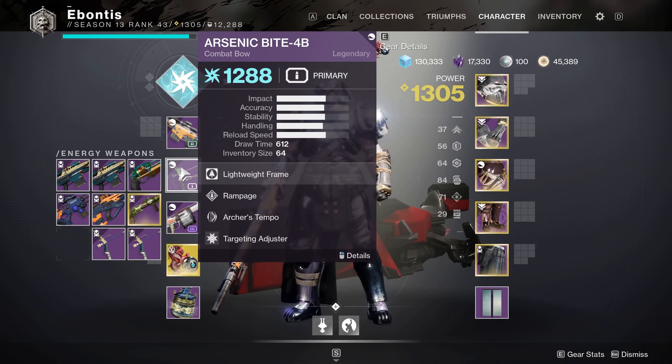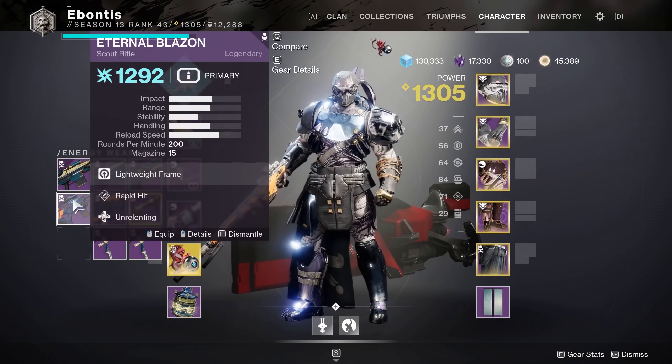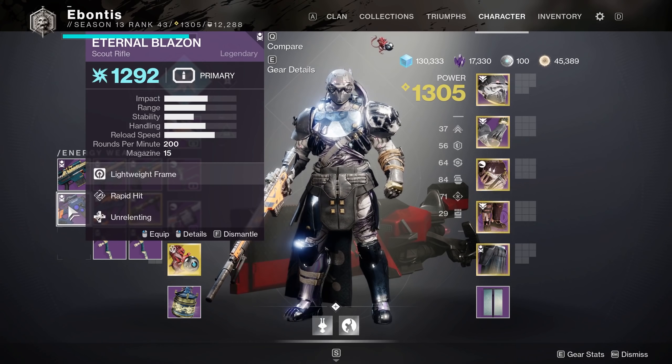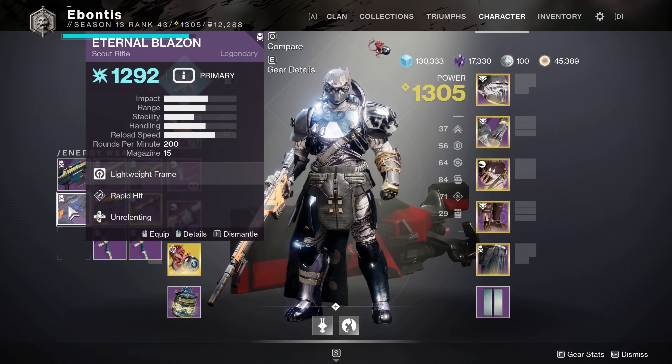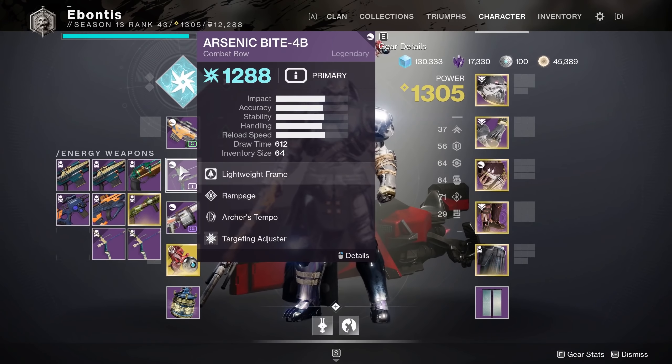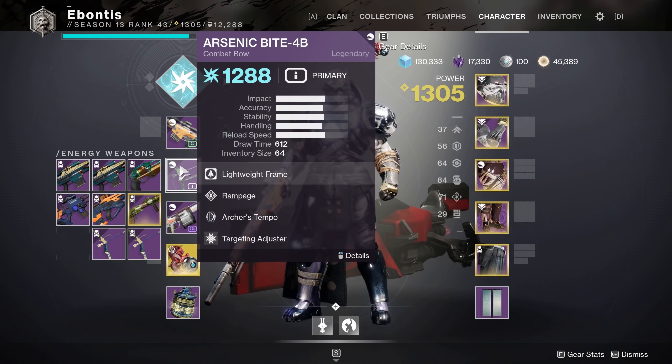One to break the shield, one to shoot it. You could go with Eternal Blazin' — this is the new scout rifle I've seen it drop in strikes. We've got a couple from the gunsmith. This is an Arsenic Bite; you probably have one of these floating around. Whatever you use for your energy weapon, it's probably going to be a good idea to make sure it's arc.